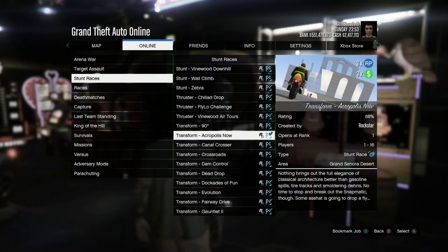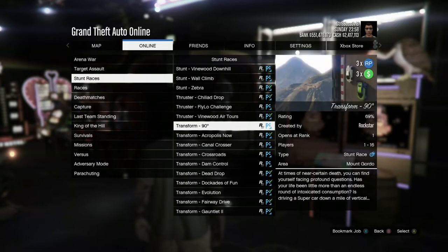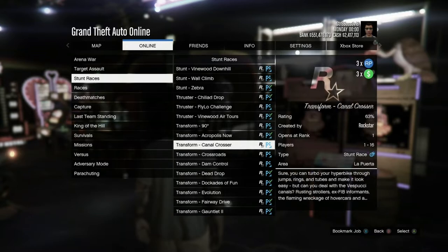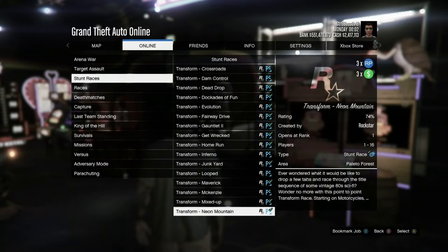The special cargo warehouse discount was not able to be located, so if someone could confirm that in the comments it would be appreciated. Also, laser weapons at Ammu-Nation — including the Widowmaker and Atomizer — are 40% off.